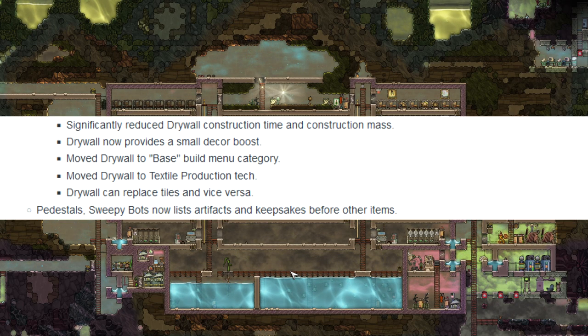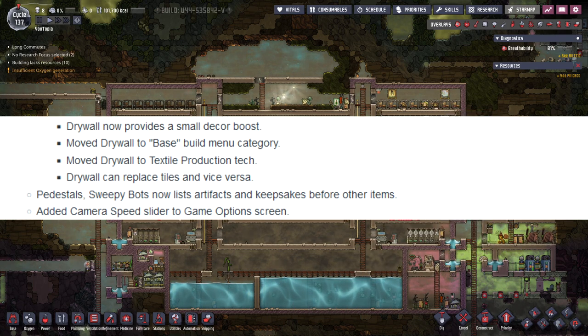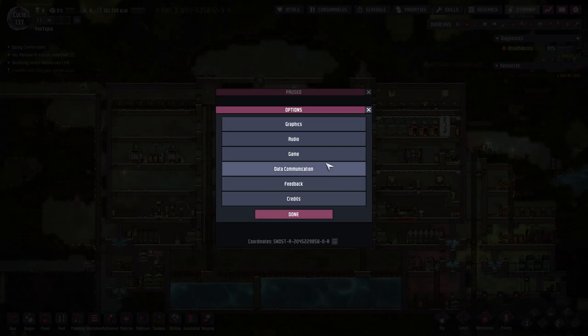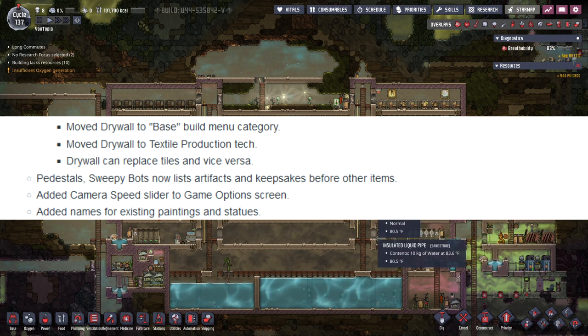Pedestals and sweepy bots now list artifacts and keepsakes before other items. They've added a camera speed slider to the game's options — under the game settings you'll find a camera pan speed slider, which is very nice. That settings area is also where you can change temperature units, in case you've ever wanted to switch away from Fahrenheit. They've also added names to paintings and statues.